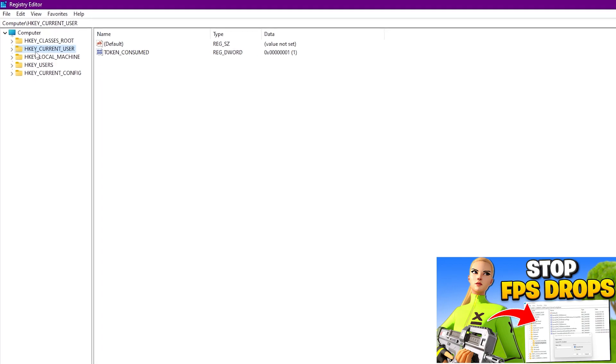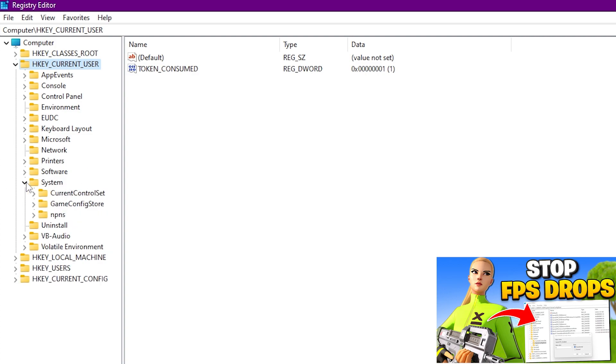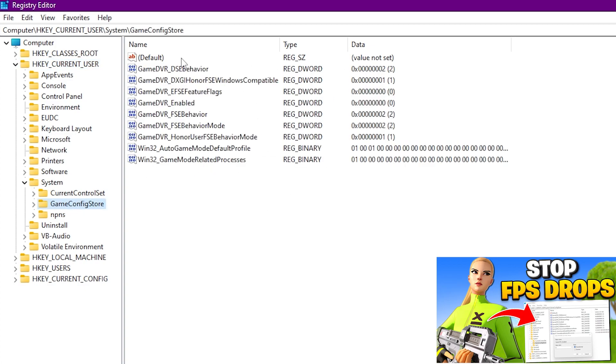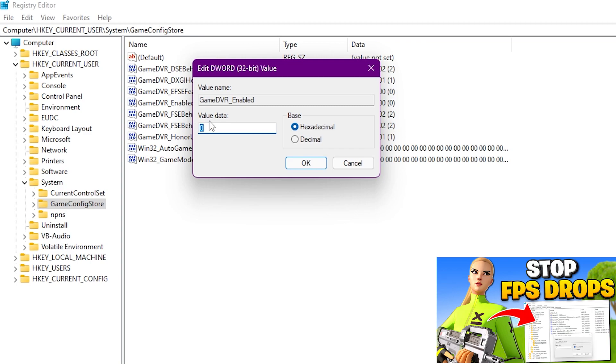Once you have the Registry Editor open, find HKEY_CURRENT_USER, click the dropdown and expand it. From there, click on the System option, expand it, and you'll find the GameConfigStore option — click on it. Here you need to change the value of GameDVR_Enabled. Right-click it, select Modify, set the base to Hexadecimal, and change the value data from 1 to 0, then click OK.